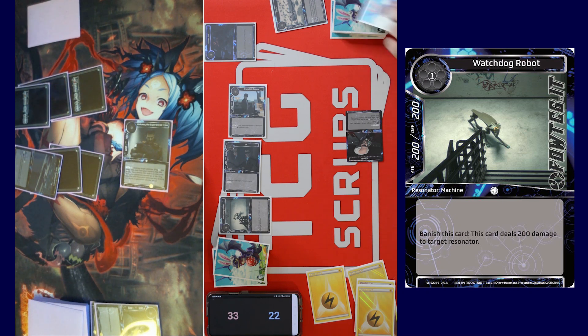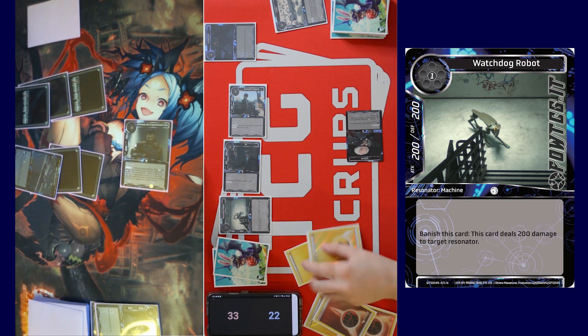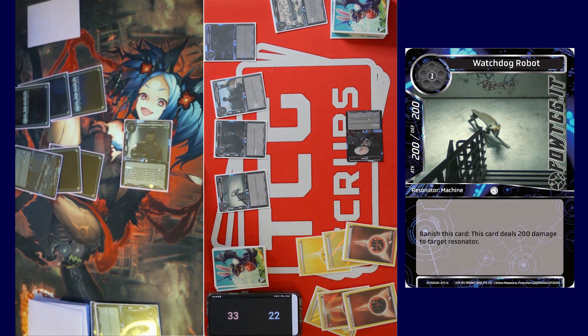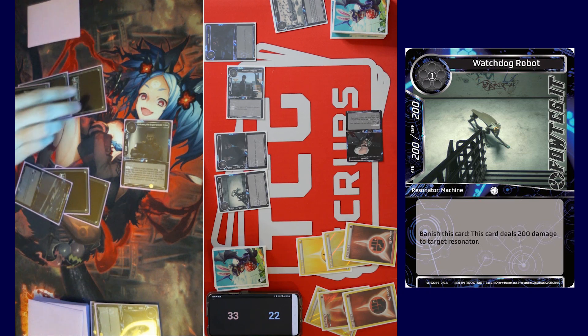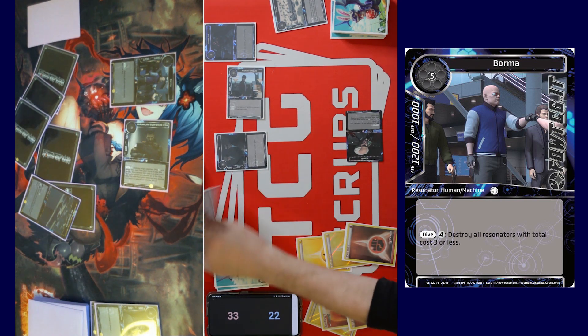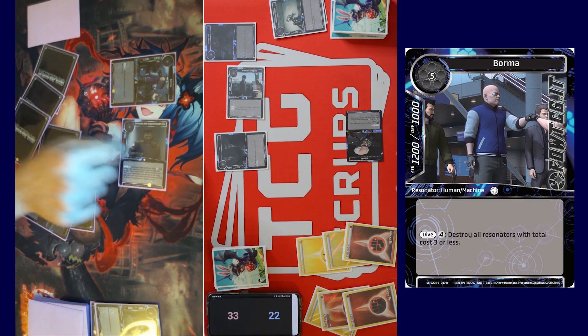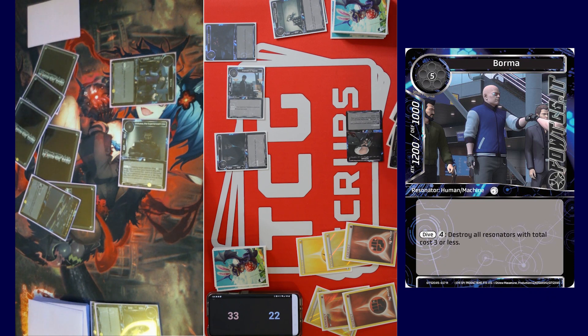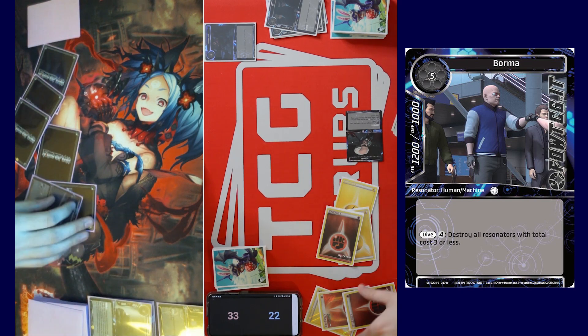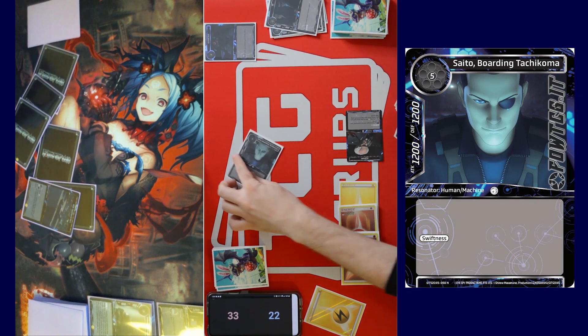I'll pass turn. Draw for turn. Okay, here's what we're gonna do — we're gonna untap. Attack you for six. In response, I'll tap four to Dive Vorma — destroy resonators with total cost three or less. In response, I'll banish this to do 200 to your resonator. He'll die — he's got a cyber brain on him. I'll tap five for Saito Boarding Tachikoma. Swing to you for 16.